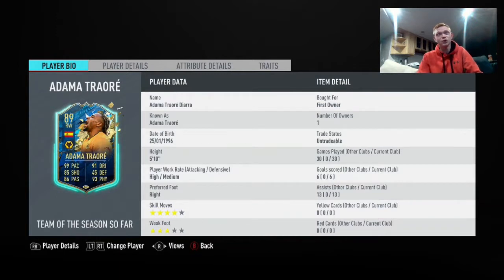Let's jump right into this player review. Everyone knows this guy is an OP player, but we're going to go over stats and everything, then jump into a live game. Height is 5'10", doesn't really matter too much. High/medium work rates is absolutely perfect — that's what I love on my players. Right footed works perfectly for me because I have Sané left footed for the other side. Four star skill moves is fantastic on this card.